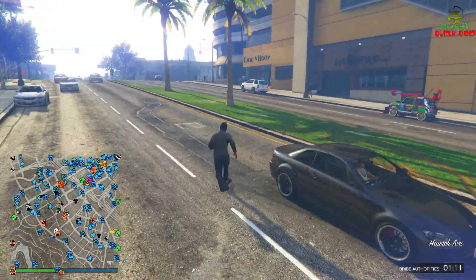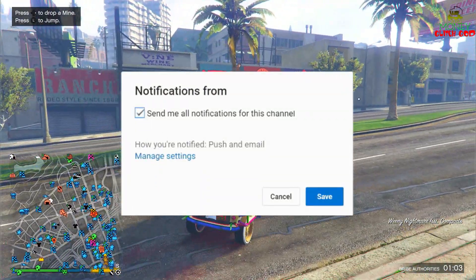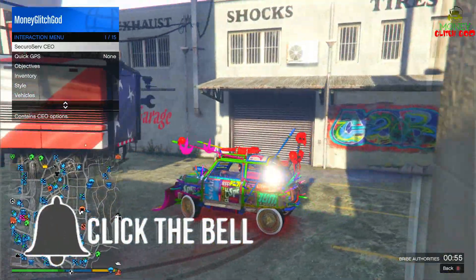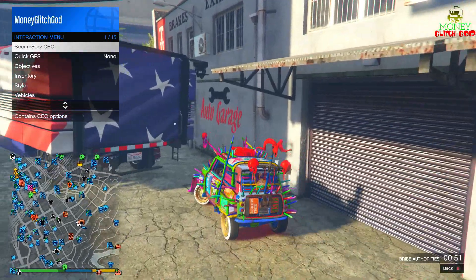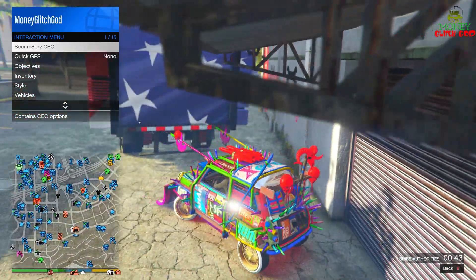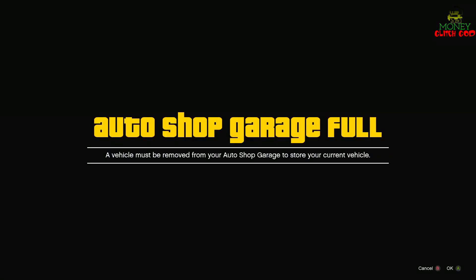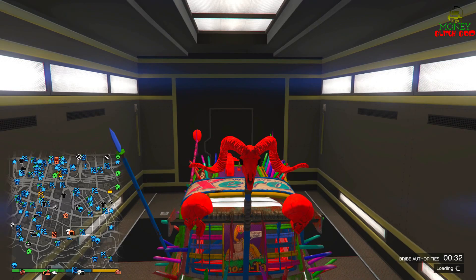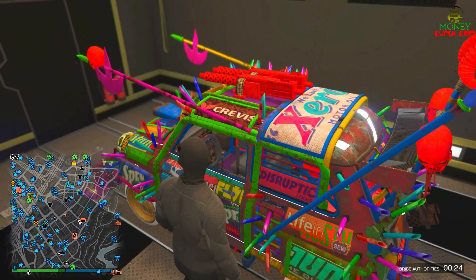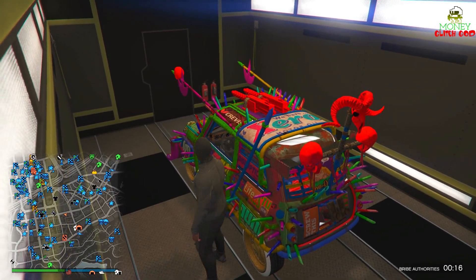Pay close attention. Since this is the car I want to duplicate, when you get in the car hold the interaction menu — this will make it so you don't automatically go into your auto shop. Go in the back of the MOC and put your car closer to here, like you're going into the MOC too. Then drop the interaction menu and don't push anything else. It'll say auto garage full but then it just sucks you right into there.